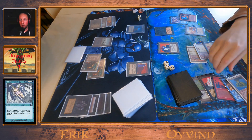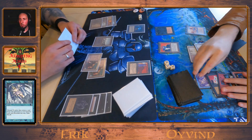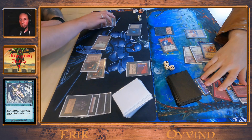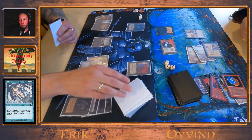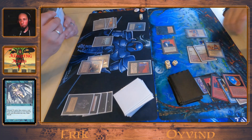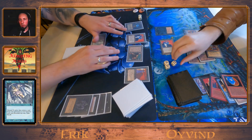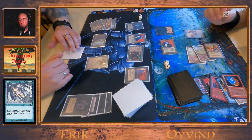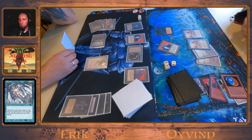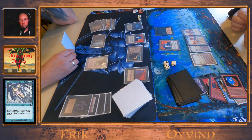Recall — discarding a Roc Egg and going for the Lotus. That's interesting, so he needs mana. That's gotta be — he's going for a Fireball. He has 4 lands, and with the Black Lotus that's 7. If he has another land, that's 8. And the Roc Egg is set on 8.